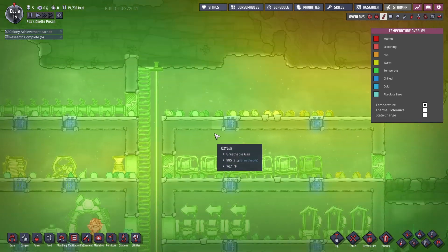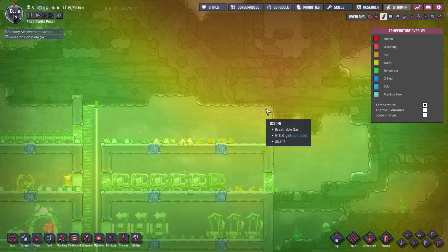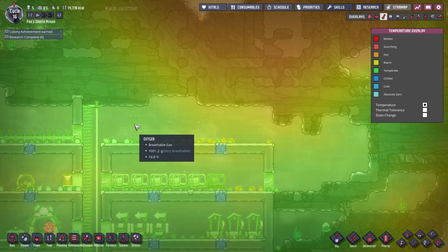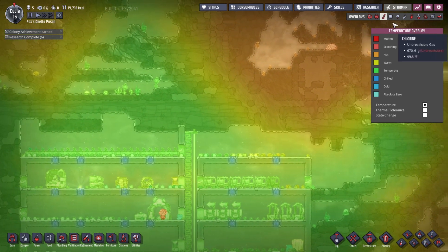If I zoom in, I can see that this oxygen, this air is basically in the mid-70s, where it's almost 90 degrees over here — and this is just the oxygen level. The typical room area is in the low 80s, and then it goes down to the mid-70s over here. So it's getting hot, and we have heat infiltrating over there.